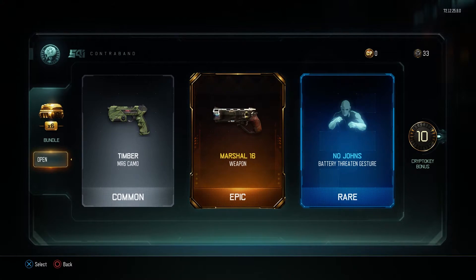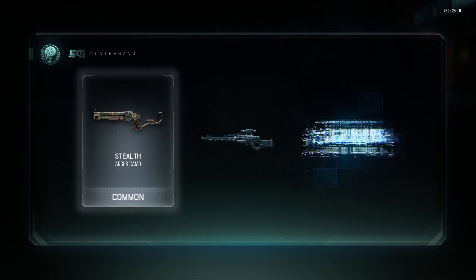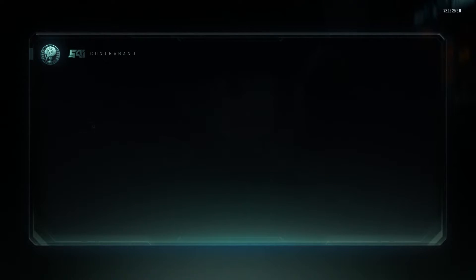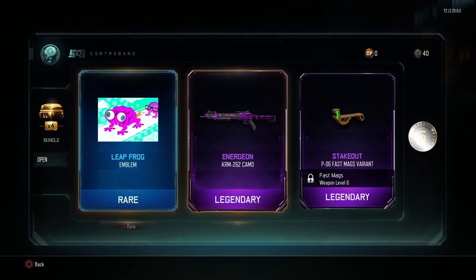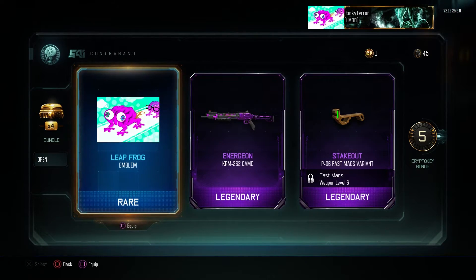Let's try the next one. Argus camo, decal, and a rare gesture. Five to go. Leap frog emblem, KRM camo, and a fast mag variant. That's pretty cool actually, I'm going to equip that.